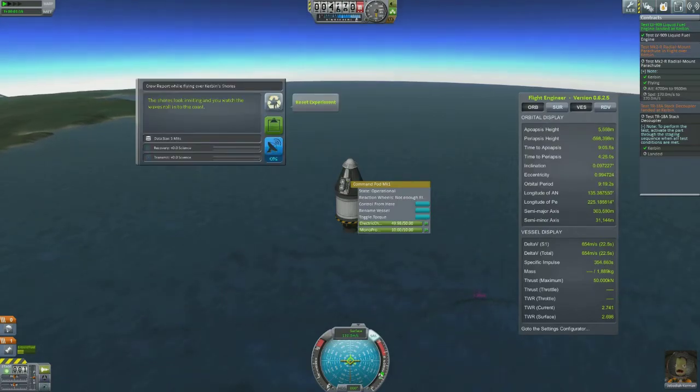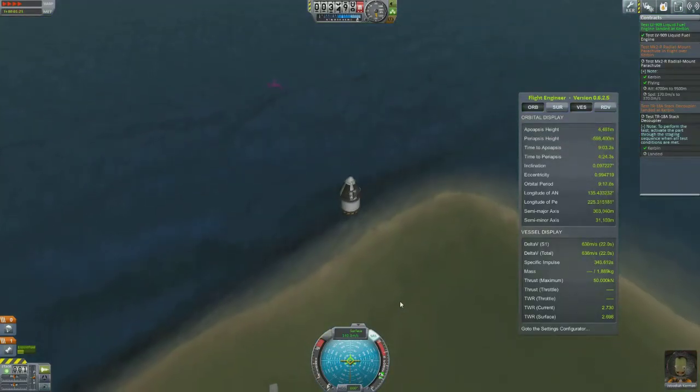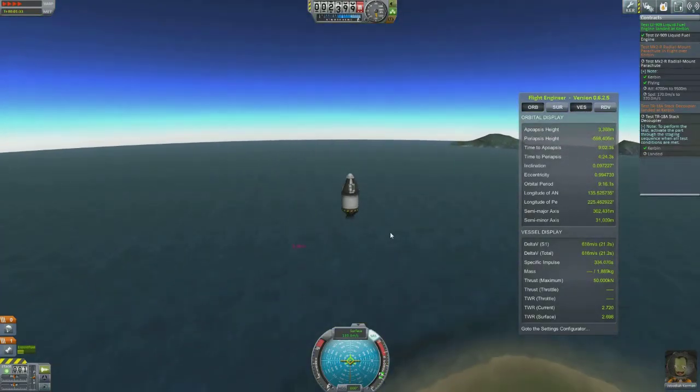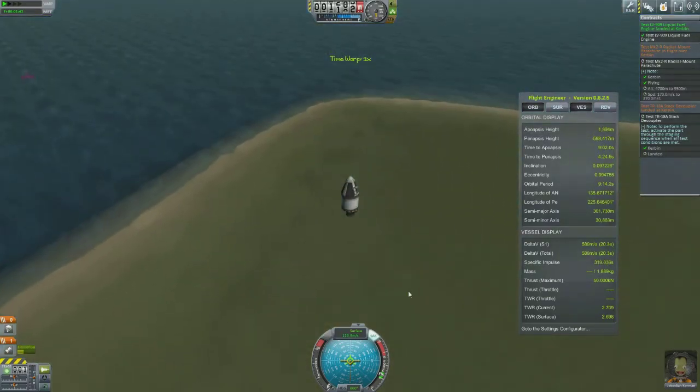We'll have a look for more science, but we can't get any. Down we go, Jeb. Uh-oh, we're going fast — don't forget to parachute! We're approaching — not too bad of a speed.